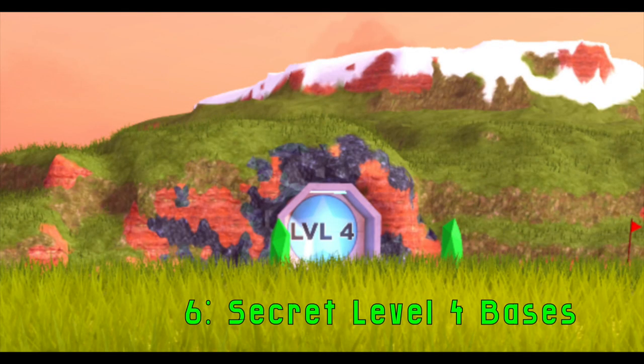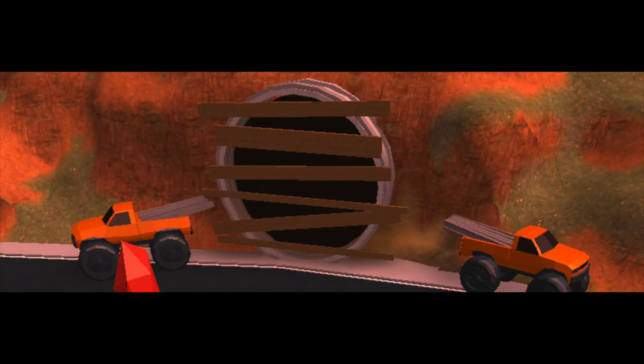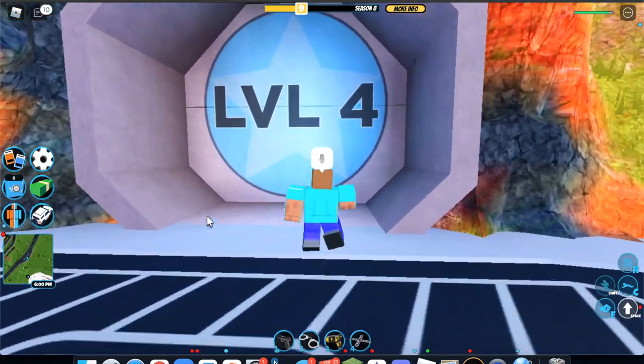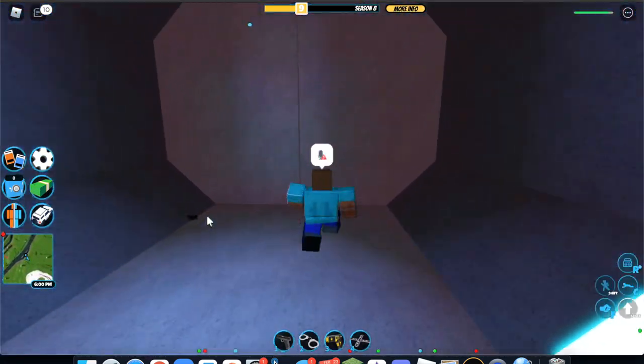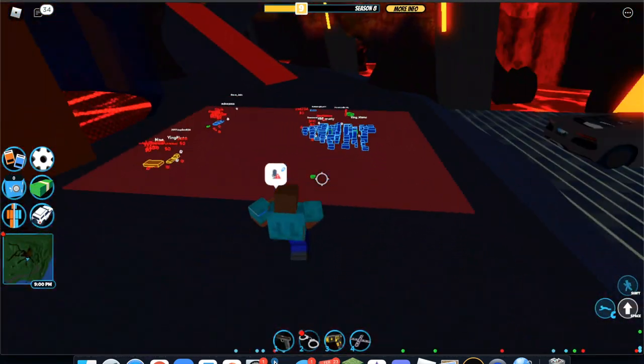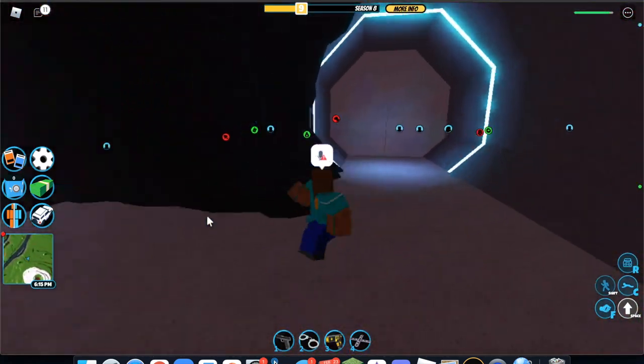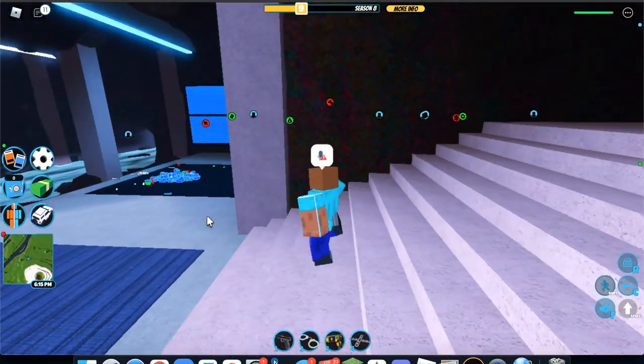In 6th place, we have the secret level 4 bases. I remember these hideouts were teased for a long time back in 2018 and there were a ton of theories on what these could be. Eventually they were added and could be unlocked when reaching a certain level. The main draw is the holograms that show where players are located. However, flash forward 3 years later and no one cares about these bases anymore.